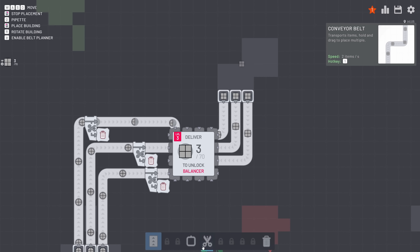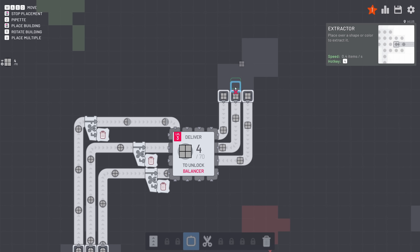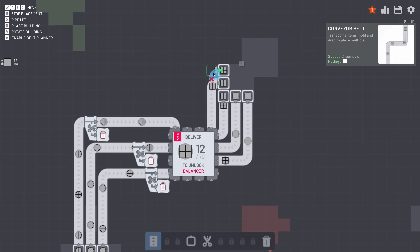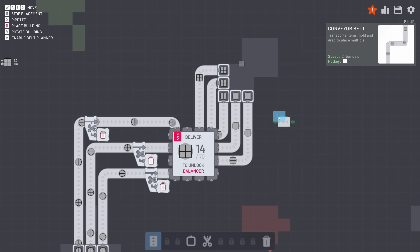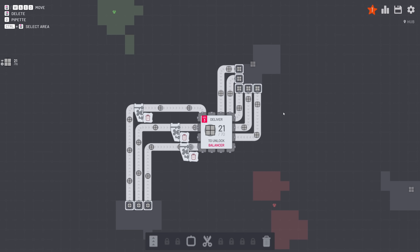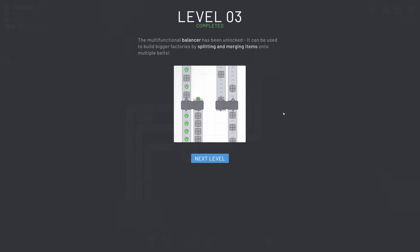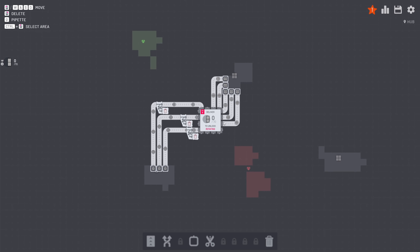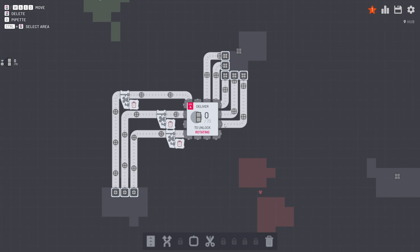I'm actually going to add another one just to speed this up because this is for some reason asking for 70. So I'm just going to wait until this is done and then we'll be on to level three. There we go - multifunctional balancer. So this is a pretty cool little thing. We can basically send one conveyor belt and split it into two equally. So that's pretty cool.